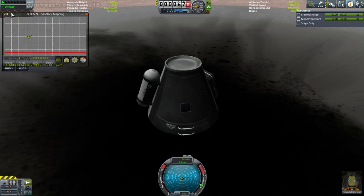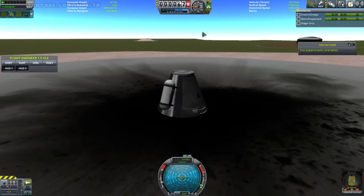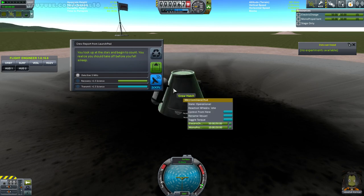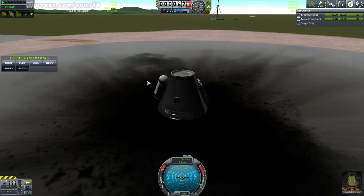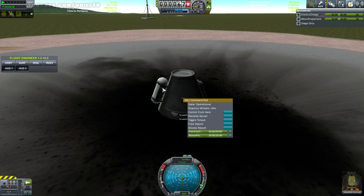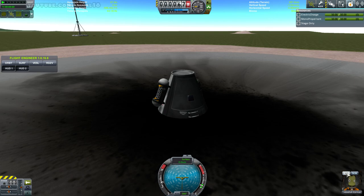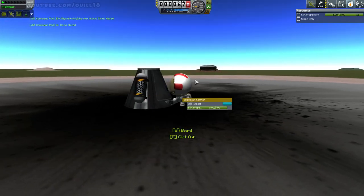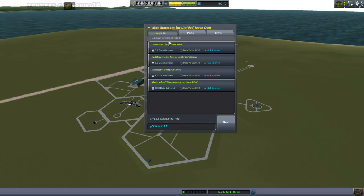In addition to the ScanSat info I talked about, I've also got this Science Alert thingy, which interestingly is not giving me a science alert right now. Why is that? Because I should definitely be able to get some science — is it because I haven't technically launched yet? Its whole job is to let me know when I'm somewhere I can get new science. It was working a second ago — I did a test and I was very happy with it. Let me go ahead and get the first initial batch of science over here: do the EVA, store it, drop down, get another EVA report, grab that, re-board, and recover the vessel. That was weird — why wasn't that working?